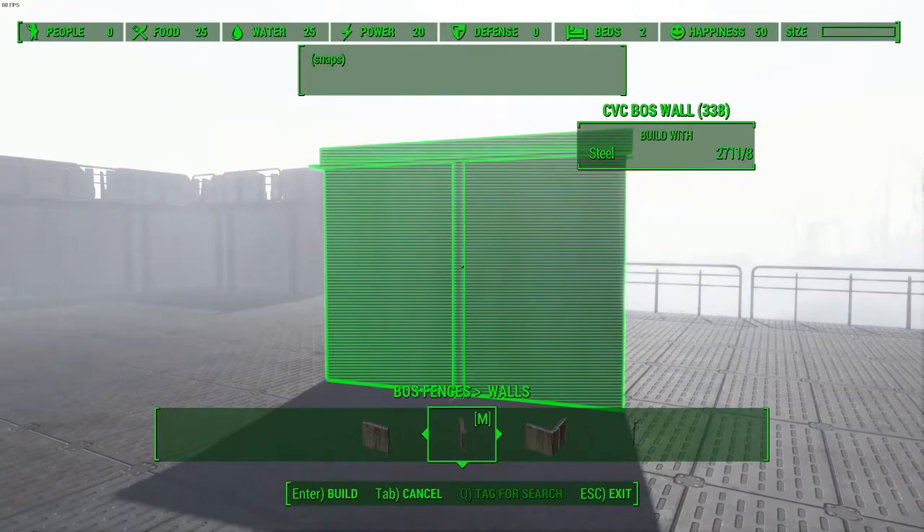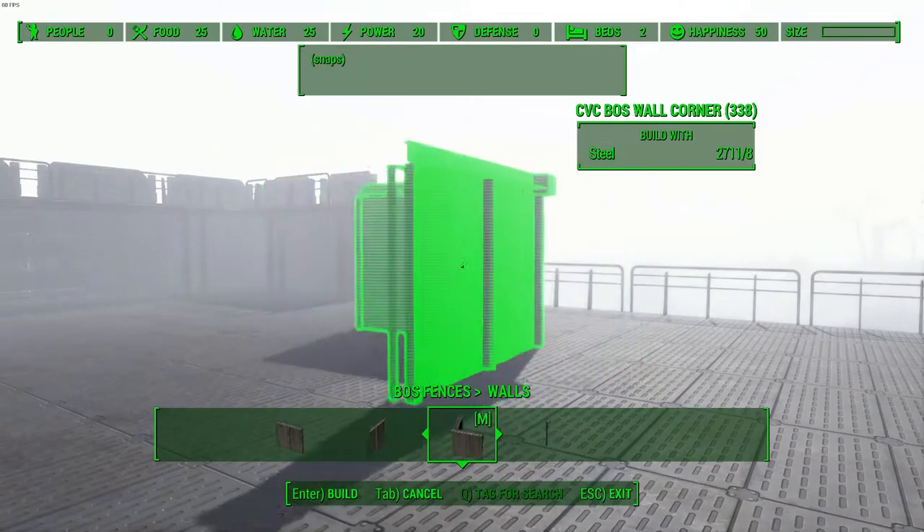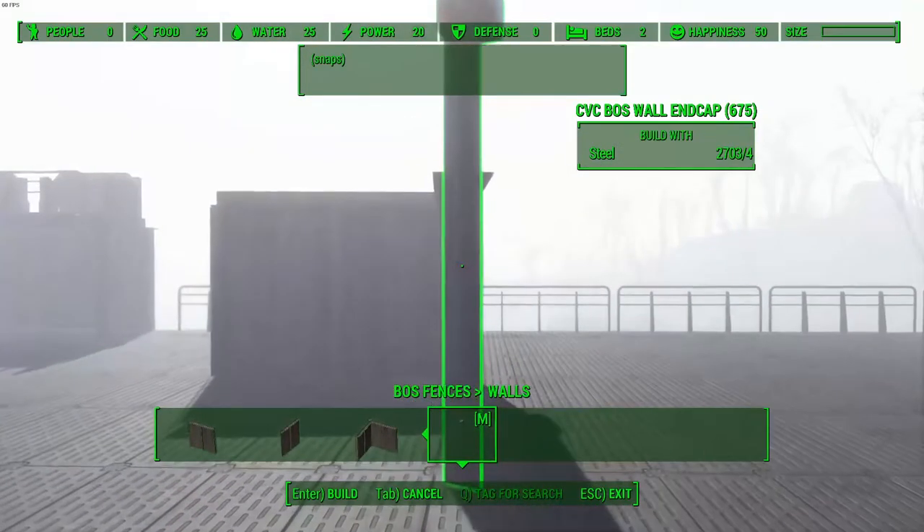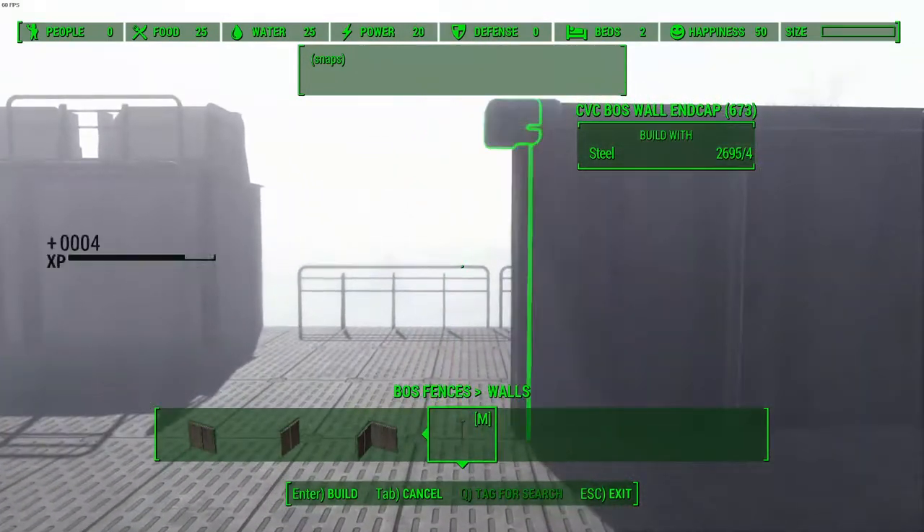For walls, we have a few options: the regular Brotherhood of Steel wall, one without the pillars on the sides so it fits between sections, a corner piece, and an end cap — so if you place one down you can grab the end cap and mark where your wall ends.